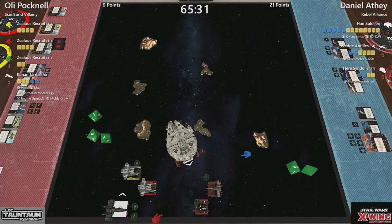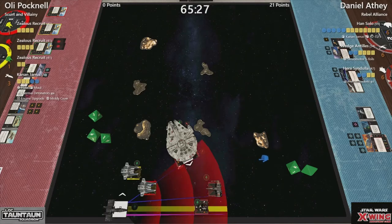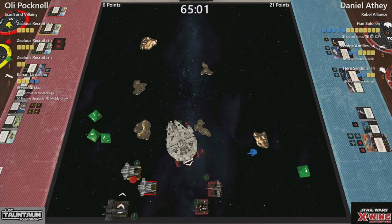Will he go primary out the front into Hera? He decides to go into Han, which is quite clever as he has absolutely no tokens whatsoever. Three die attack out the front with his primary weapon — spends one of those focuses. That is three hits. Han gets one die, gets a reroll because he's beside an asteroid. He takes three hits — just like that — and Han Solo loses three shields.